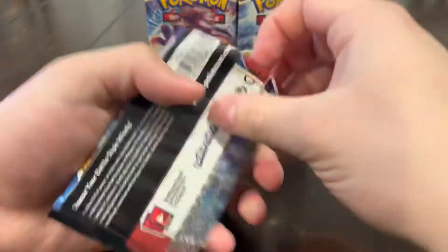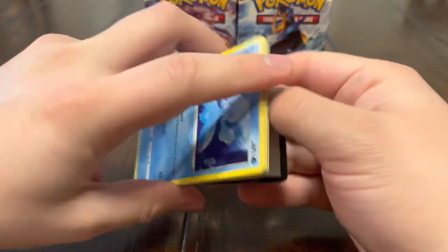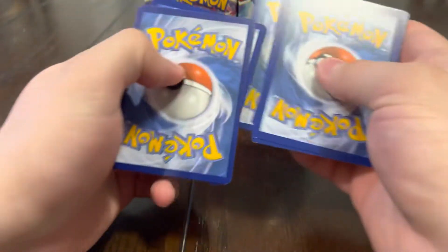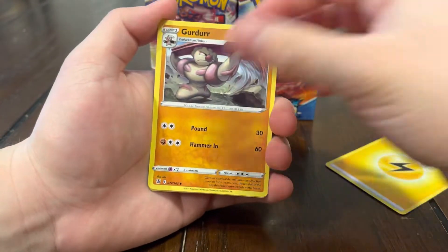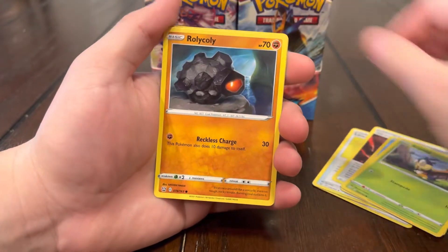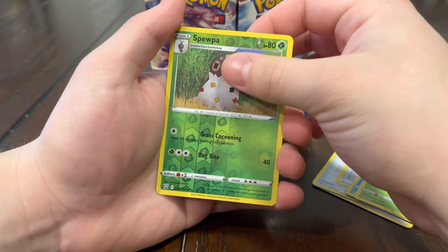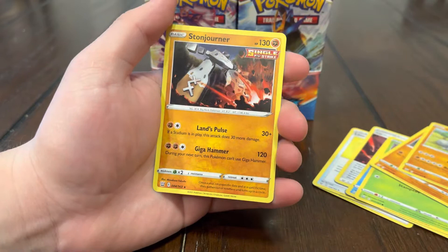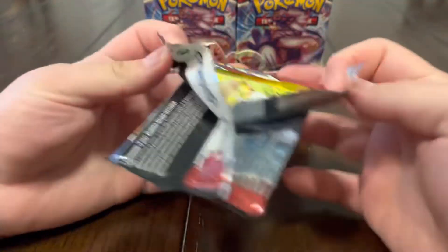First pack magic! Starting off with an Empoleon artwork — I really want that Empoleon as well, that card is really sick. I'm calling it into existence, we're about to pull something right now. First pack magic, let's go! We got that lightning energy, Girder, Level Ball, Furlish, Blipbug, Roly-Coly. First pack magic is a Dygernos pizza — all right guys, let's keep it going!